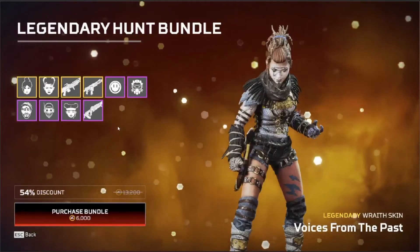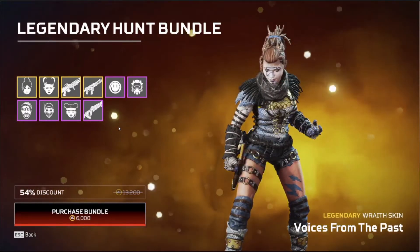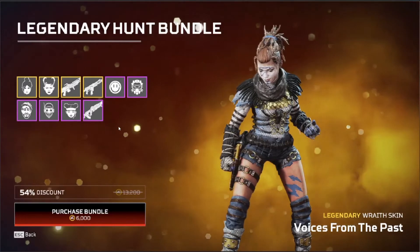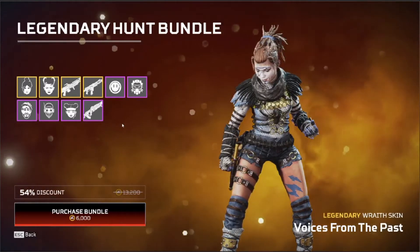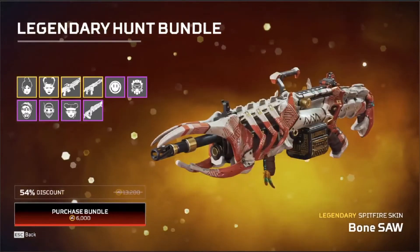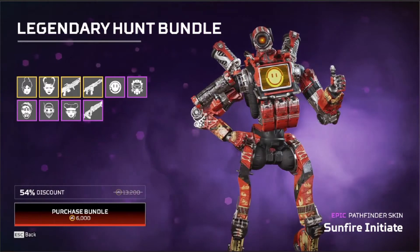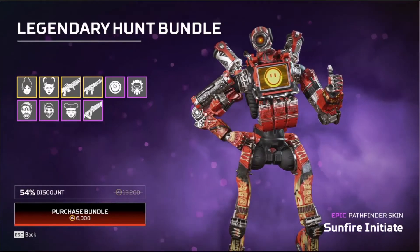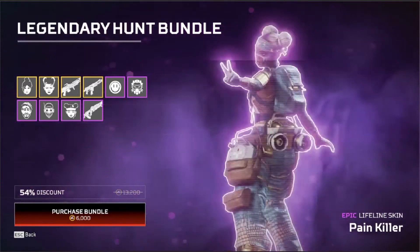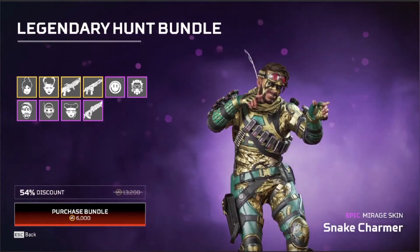We've got the Legendary Hunt bundle. This is from around Season 1 sometime, and a bit like this year — not sure, maybe early in the year around March. We've got Voices from the Past, Outland Warrior, Bone Saw, Trophy Collector, Sunfire, Tiger Blood, Gold Mine Gremlin, Painkiller, Hot Pursuit, and then Snake Charmer.